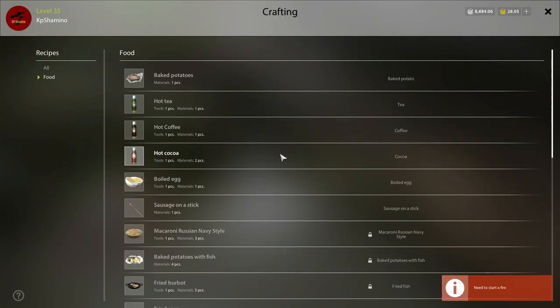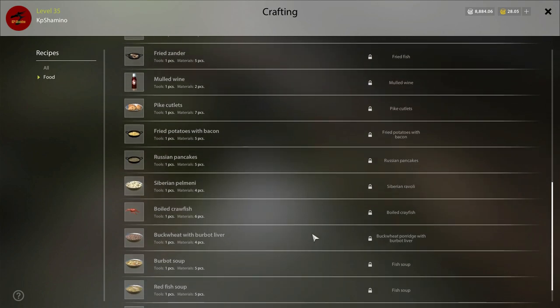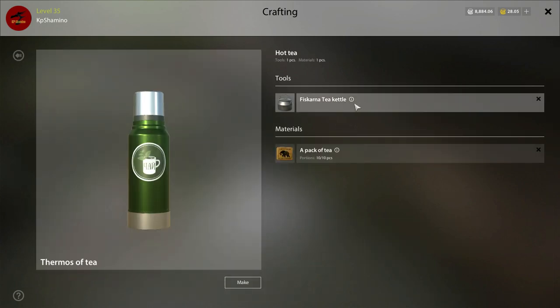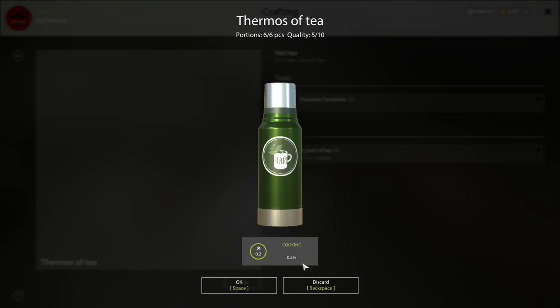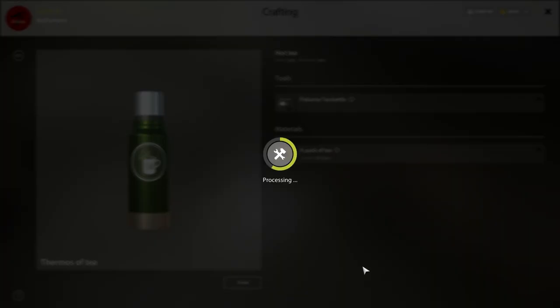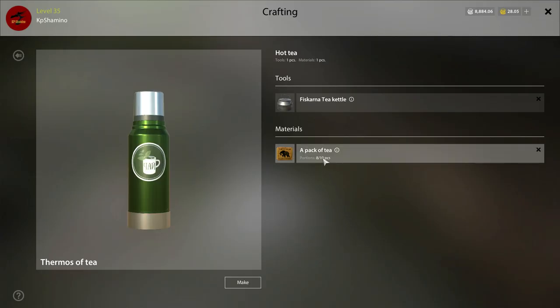Now let's cook. Starting the fire — there we go. Let's try to make some tea. You can see all the new things you can make here. We're going to make hot tea: here is my tea kettle, here is my pack of tea. I think we level the cooking skill by doing this too — it went up 0.2%. It still does one portion at a time, though — I was hoping I could make 10 portions from one pack of tea.